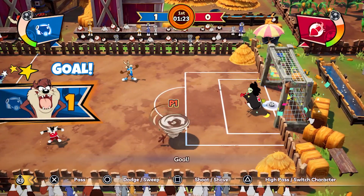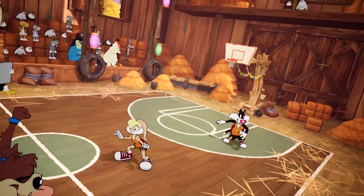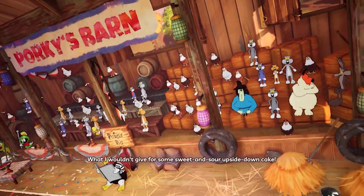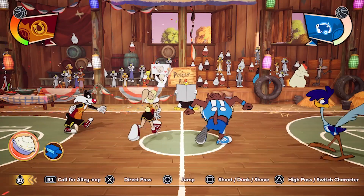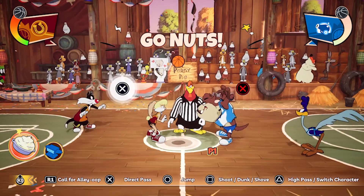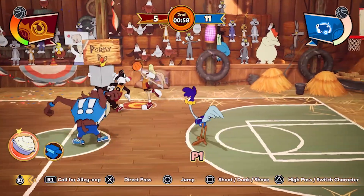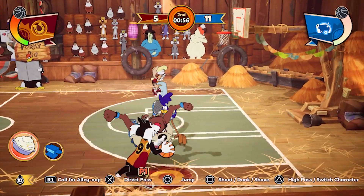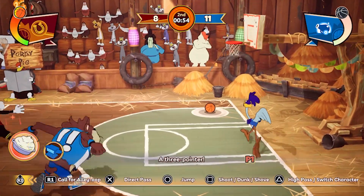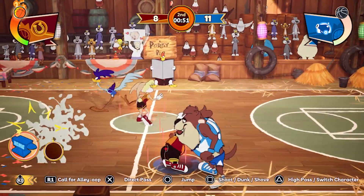Now onto the gameplay. You've got four sports to choose from: basketball, soccer, tennis, and golf. Each sport comes with its own unique mechanics and challenges. The tutorial menu is pretty comprehensive, covering both basic and advanced gameplay, so whether you're a newbie or a seasoned pro you'll find it helpful. There are three main modes: Ultimate Cup, Sports Mode, and Challenges. The records menu tracks your stats by game mode and progression, which is great for completionists.